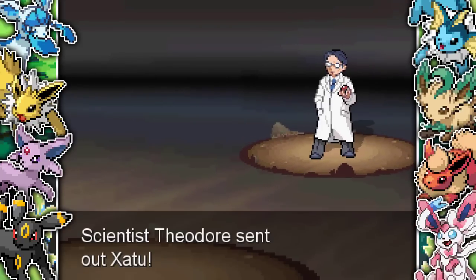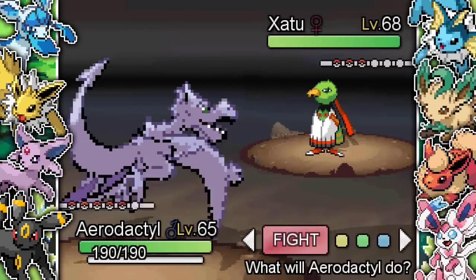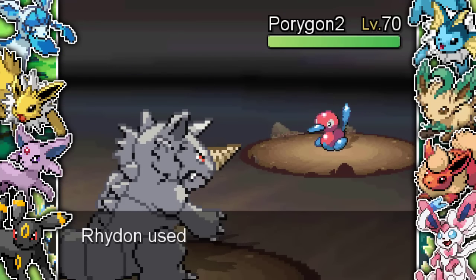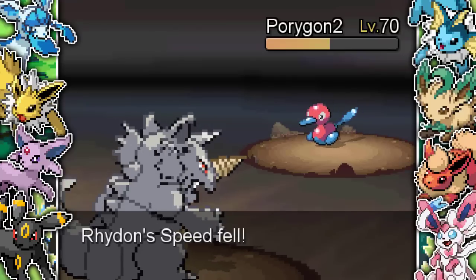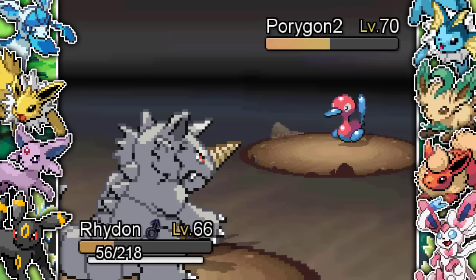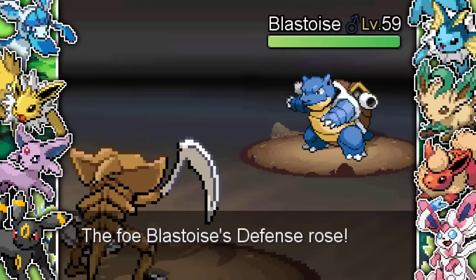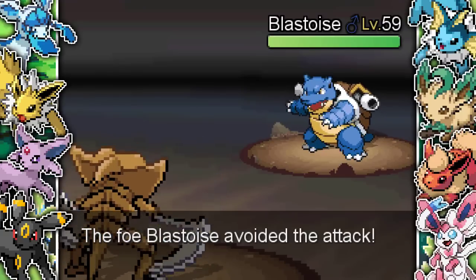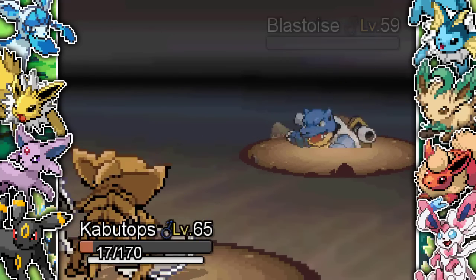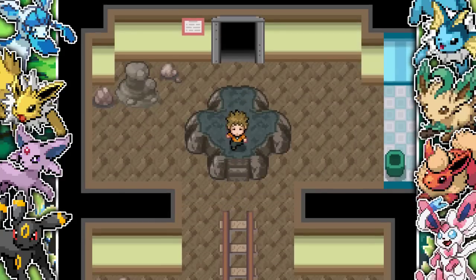Scientist Theodore brings in Xatu — no problem, it's a Flying type at level 68. I lead with Aerodactyl using Iron Head for lucky flinches. Then Porygon2 comes in — loves a Tri-Attack and starts using it on me again. We get through the Porygon2 no problem. Next it has a Blastoise — I don't have Mega Drain anymore so Blastoise is a bit of an issue. I go for Metal Sound to lower its Special Defense. Hit with Ancient Power and take out the Blastoise. Another trainer defeated, another trainer not getting my badge.